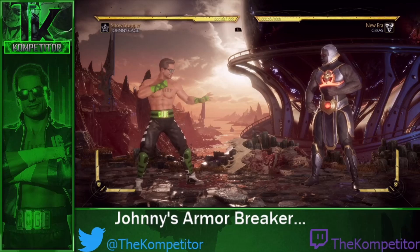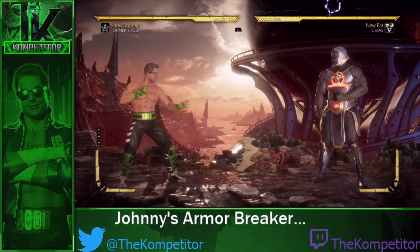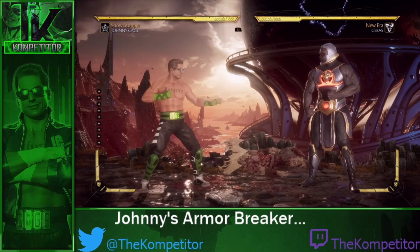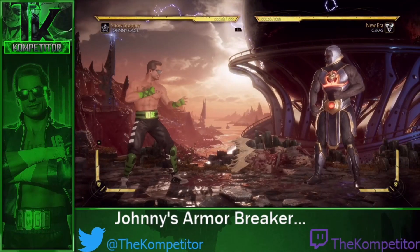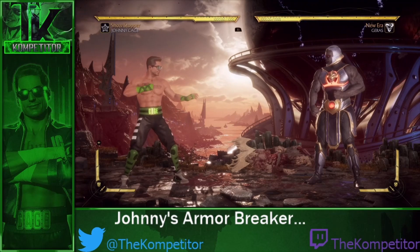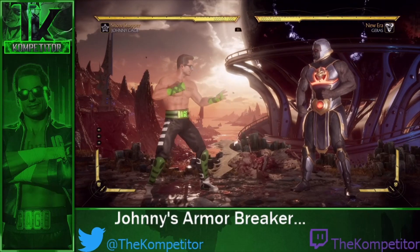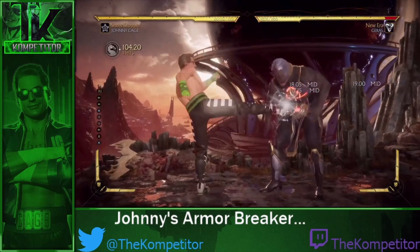Here is my problem with Johnny Cage's — it's effectively useless. Scorpion's is almost useless because it's situational, but he can still get it after a down-two crushing blow and it still relaunches. Sub-Zero's has its situations too. With Johnny I just don't see the point. Looking at damage in Showstopper — which is the only good variation, since Shock Jock's base toolkit gives no reason to use it over the other two — it's effectively the only variation with a breakaway worth discussing.